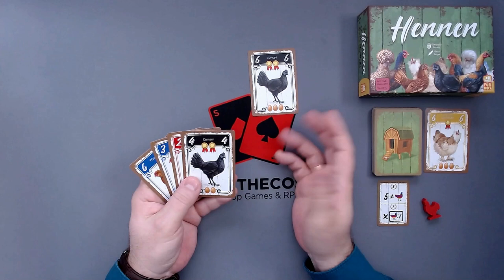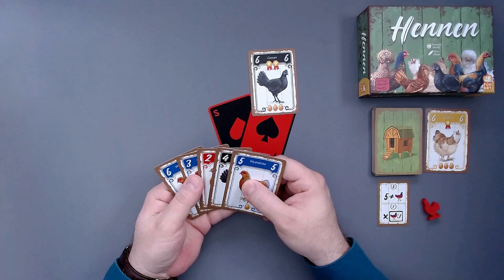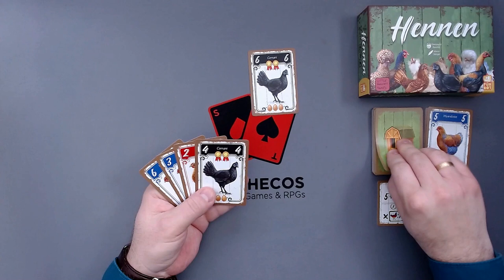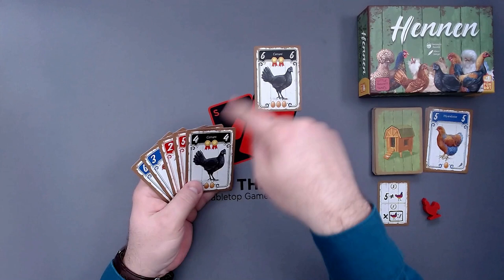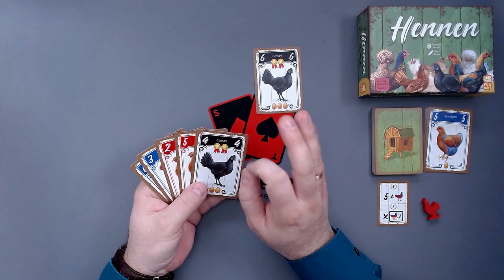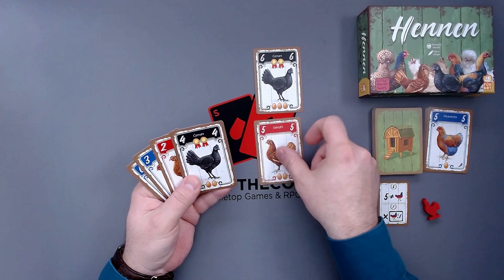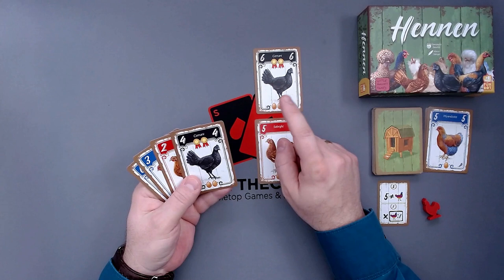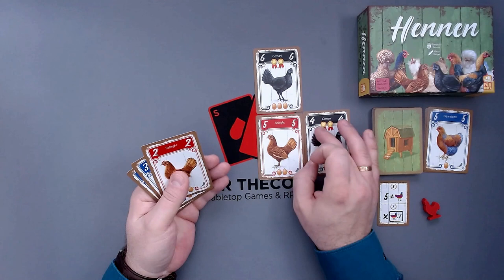That was already the first round. Second round — same thing. I take a hen card. I will just discard it and hope for maybe a yellow or black one. A red one — that one is still better than the other one I just drew, so that's fine. Now for the second hen, we need to place them adjacent to each other in a grid three by four or four by three. Either the card you place needs to be the same color — the same breed of hens — then the numbers don't matter. Or it is a different breed, but then the number needs to be one higher or lower than the adjacent cards.